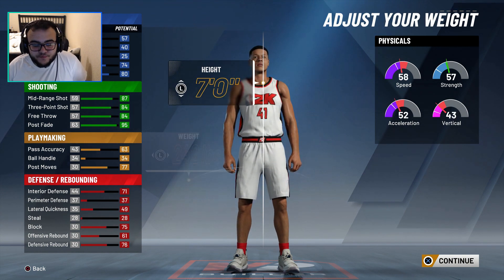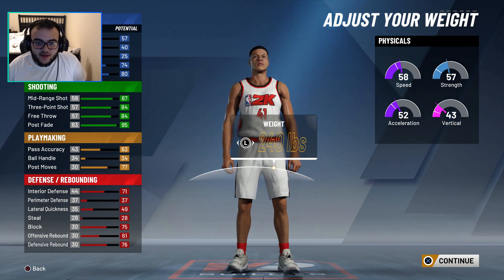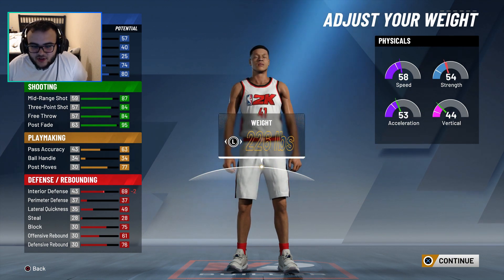We're going to go seven foot. We're going to go 240 because it doesn't make you faster, it doesn't make you slower. This weight only affects your acceleration, but barely — it does nothing. It just kills your strength, so I'm just going to go 240.